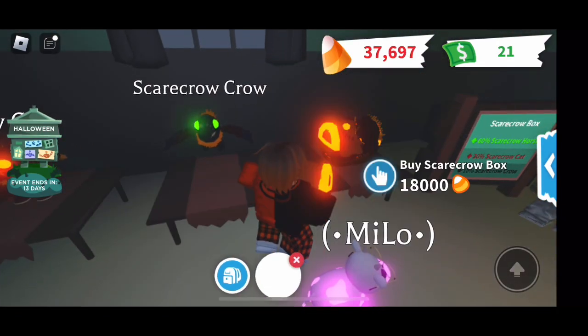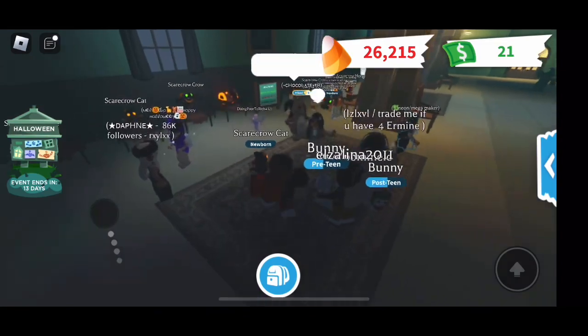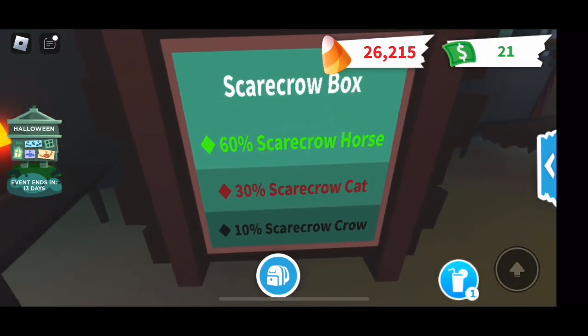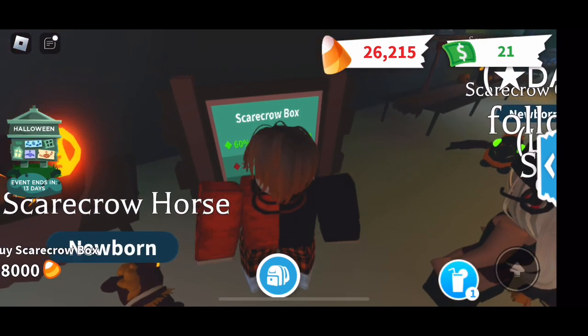We have an evil rock for 75 Robux, a scarecrow horse, scarecrow cat, and a scarecrow crow. Let's look at the board: 60% scarecrow horse, 30% scarecrow cat, and 10% scarecrow crow.